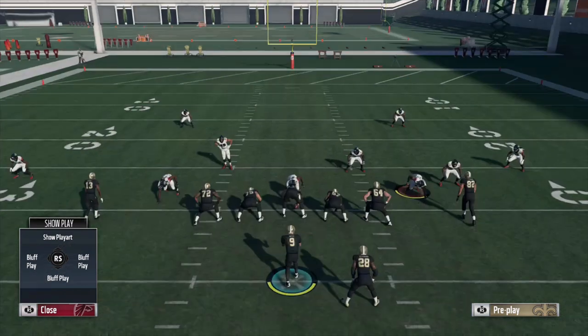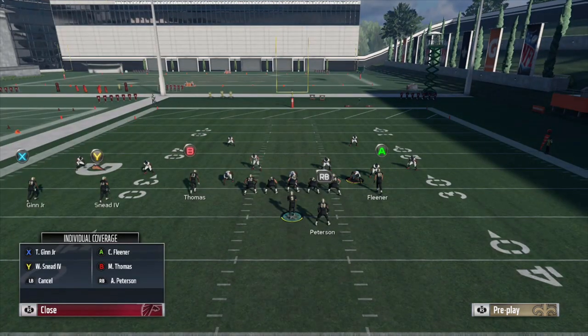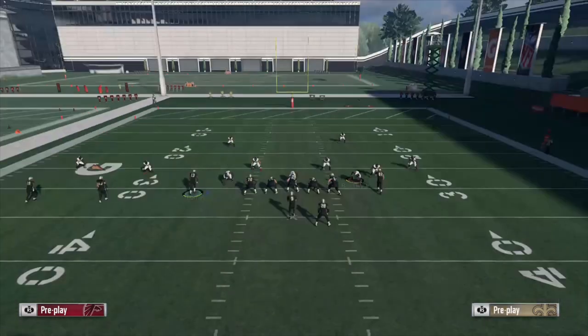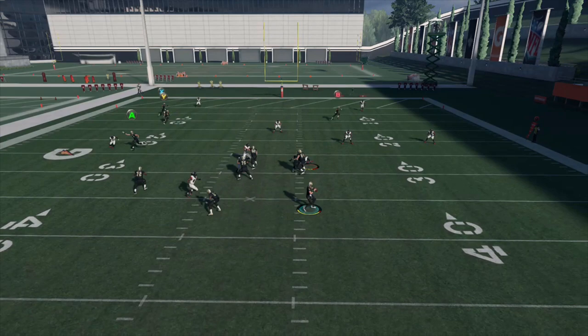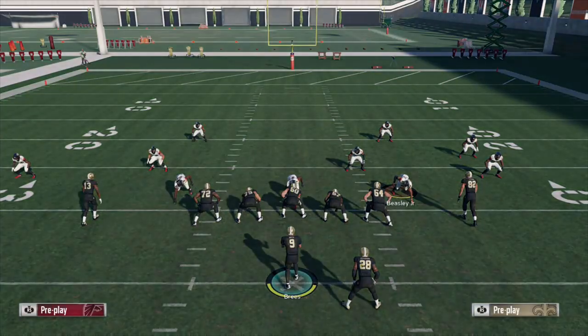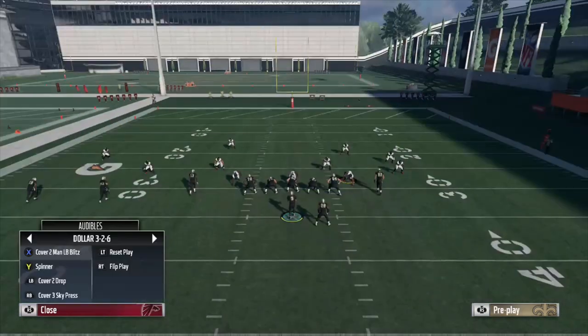We're going to highlight Michael Thomas every single time to put emphasis on him. If you don't know how to highlight, you press Y, A for individual coverage, then the icon of the receiver — B — then A again to spotlight them. Right here you're going to see what happens: crossing the field, nobody anywhere close to making a play. The soft squat did not drop deep enough to defend that route, and the deep zone basically just stood there and watched him catch it right in front of him. Cover 2 sink is not going to get the job done against this play.